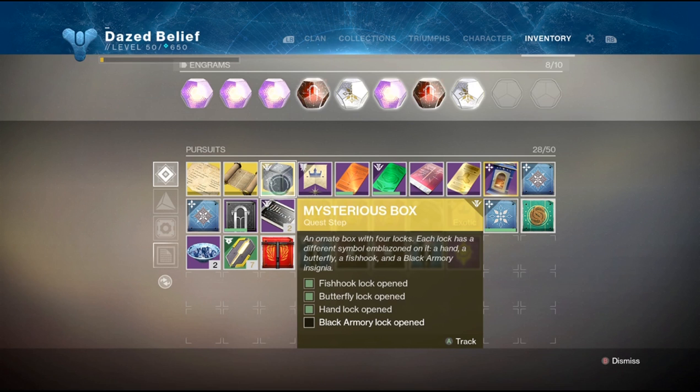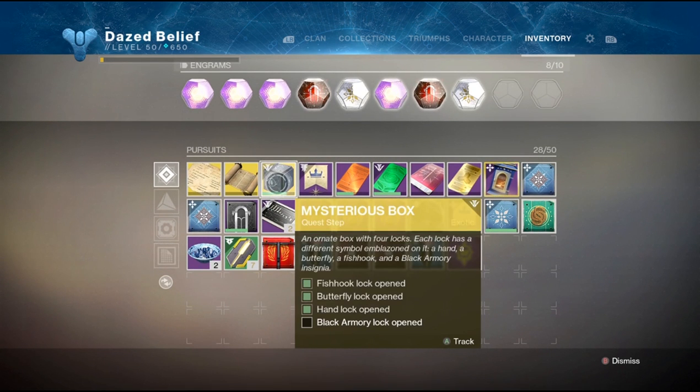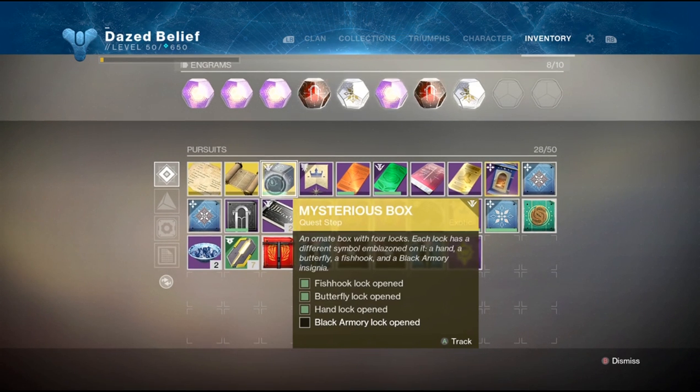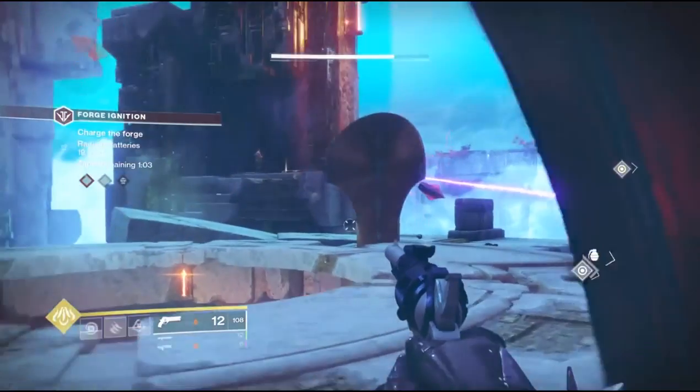Now I think Bungie did mess up on this, because when you look at the key it says the black armor key, but when you put it in it says the butterfly lock has opened. It should be the butterfly, since this is the butterfly forge — maybe Bungie will fix that later, who knows.